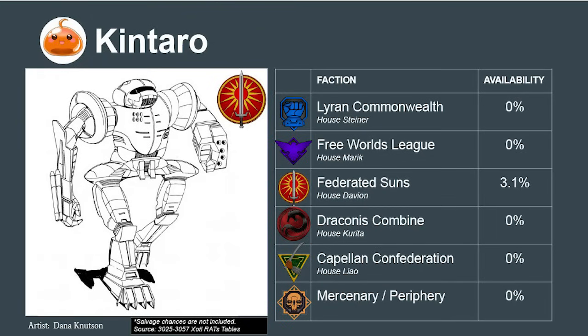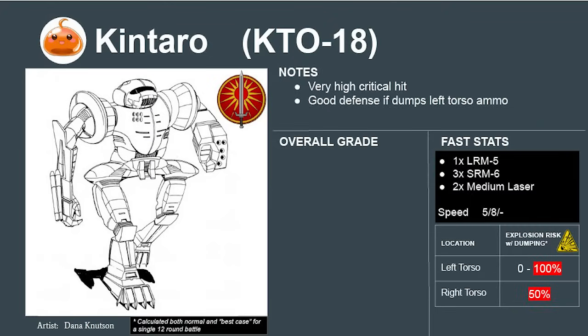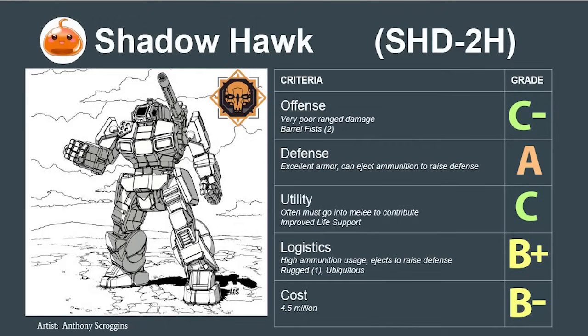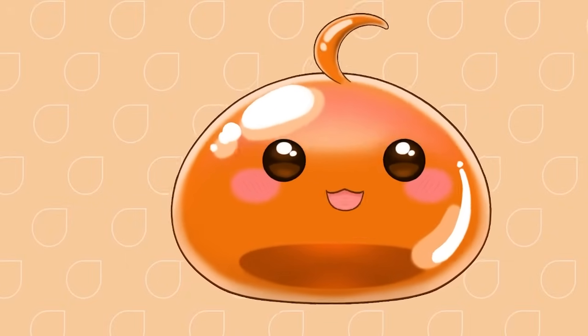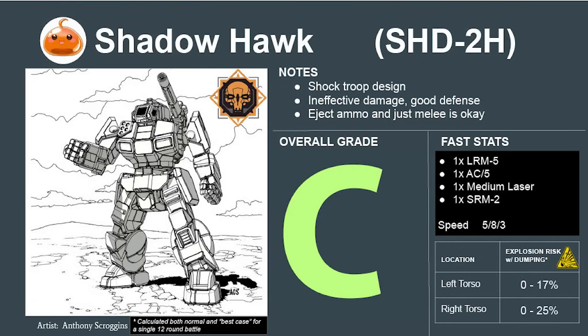The Federated Suns Kintaro, armed with three SRM-6 racks and medium lasers, is an SRM boat. The numerous missiles are designed to hit multiple locations and trigger critical hits. Its heavy armor makes it better than most SRM boats, and it will perform well as long as the pilot ejects the left torso ammunition. The Kintaro scores a 5.5 or a B. By comparison, the Shadowhawk's deficiencies become clear. It's well armored but has too light a weapons loadout to affect a fight at range, making it best used as a shock troop rushing forward to threaten physical attacks — a risky and one-dimensional style. Contrary to Comstar reports, the mech is not a good design. The Shadowhawk rates to a C.